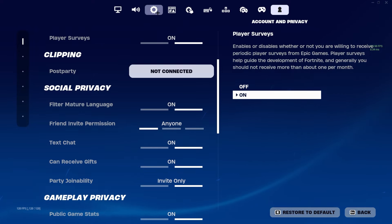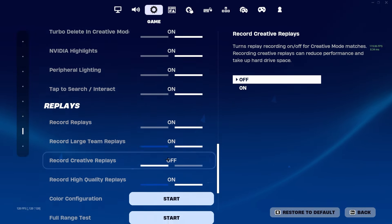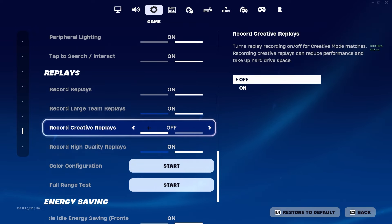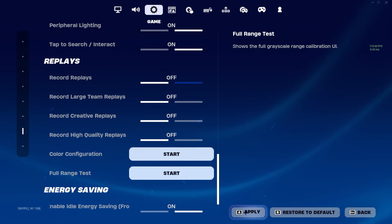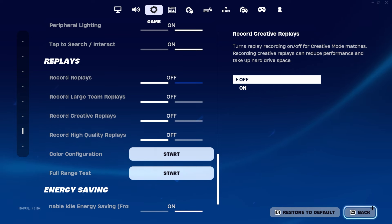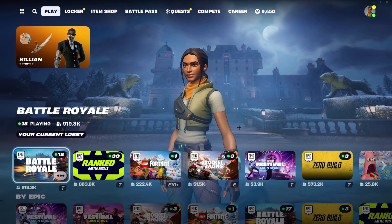Then go to this gear setting, scroll down to the bottom into where you can see your replays. You're going to want to turn off all of your replays. The reason why is because you don't want Epic Games catching on that you're doing this — so you turn off replays so they can't check the records if they get suspicious and think you may not be an Epic Games employee.